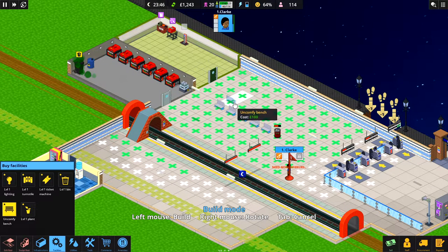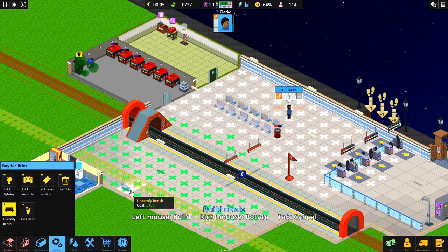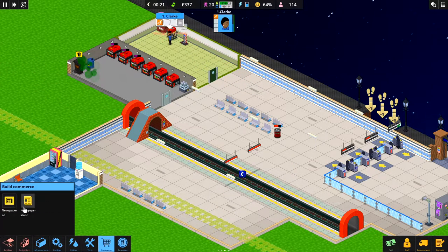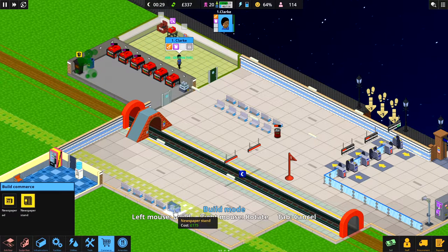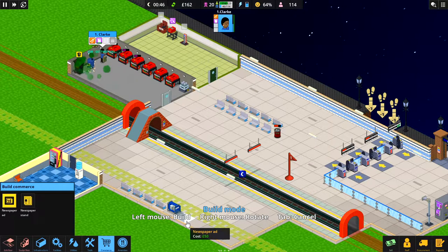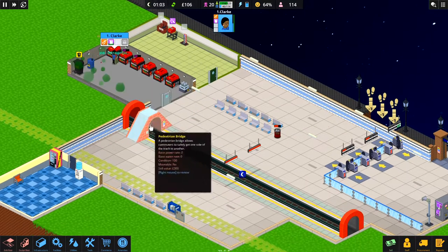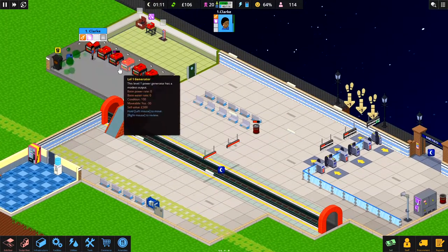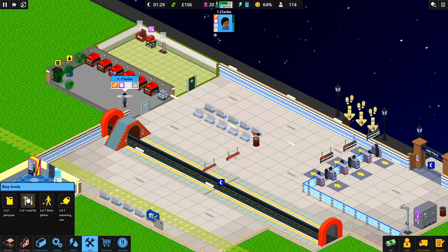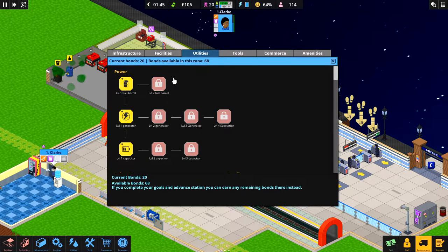It is now night time. Power seems to be sorted now that we've got that capacitor in, which is really really good. Let's put a few more chairs in over this side - one, two, three, four. Let's get a newspaper stand in because we had people complaining about not having a newspaper. I'd like to put some ads in but we've only got 162, so we'll only put one in. We don't want Chloe going on strike. She'll quickly refuel these, empty the trash, and get us ready for tomorrow.